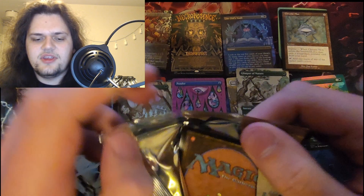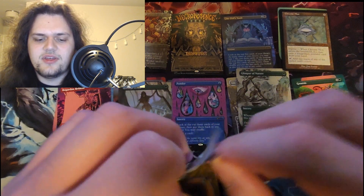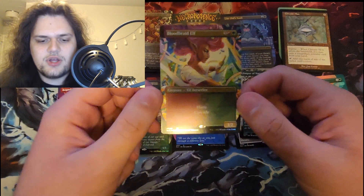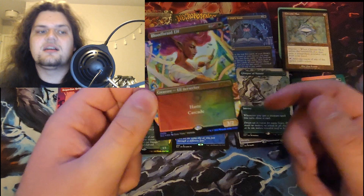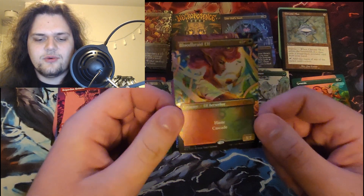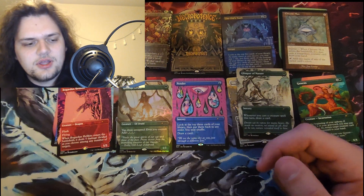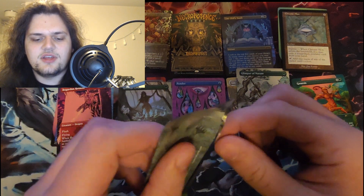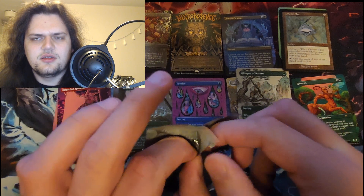2009 — so this one has to be Zendikar. My guess is Valakut again. Blood Braid Elf — oh right, Alara block is a thing! Blood Braid is neat, I like Blood Braid, and it's foil which is really pretty too.